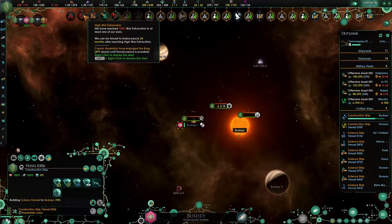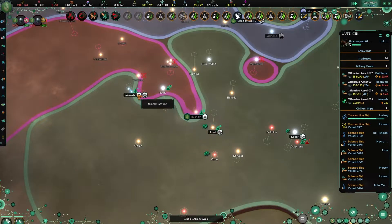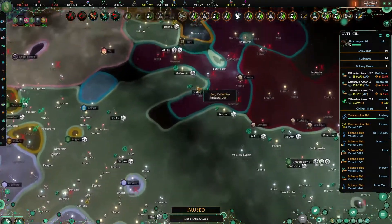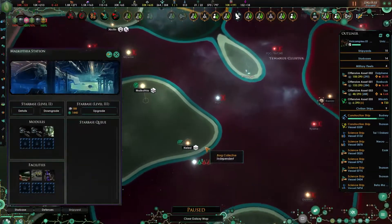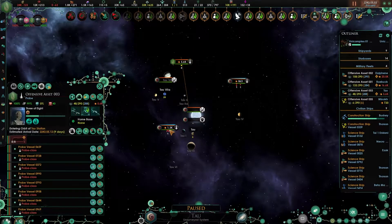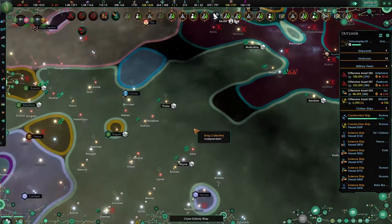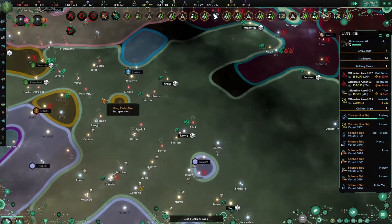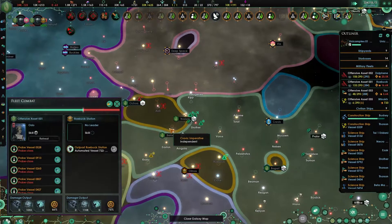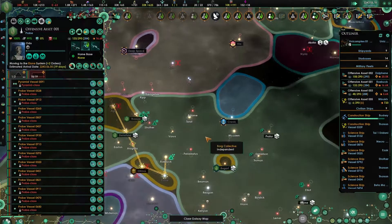We have 499 days left, so we should definitely be able to take all of this without any issue. Let's downgrade you now. And Neled - downgrade as well. So, Intau - let's go after that one, then go after that fleet. You're taking these ones here, then go up to Id, and that will be the end of the Kravik.